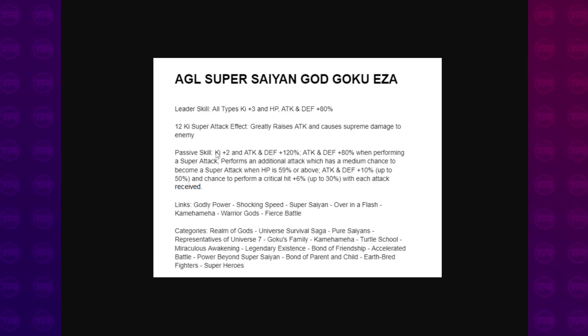No defense, sadly. There is defense on the passive, but in terms of any sort of defense-related abilities, there's no dodge, there's no guard, there's no damage reduction, nothing. So this is going to be a pretty one-dimensional character. I feel like this is probably going to be the weakest of the bunch. Let me know in the comments if you guys would rate this unit's EZA on a scale of 1 to 10.